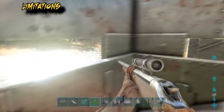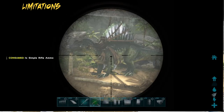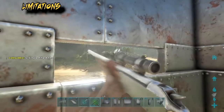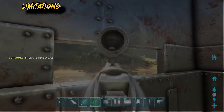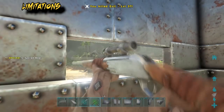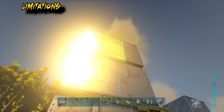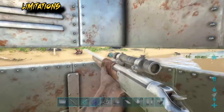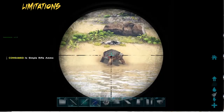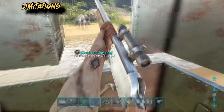The other limitation is you cannot shoot unridden tames through that gap. So if no one was on the spino, the bullet won't connect. The bullets connect once someone is riding it, so you can shoot the spino or shoot him off it. But as soon as he's off it you can no longer shoot it. The best fix for this situation seems to be to ring the top with door frames. So with an unclaimed turtle, the bullet can't hit it through the slit, but you can open the door and shoot it. Having the doors there gives you that option if you need it — but it's only unridden tames that are the problem.